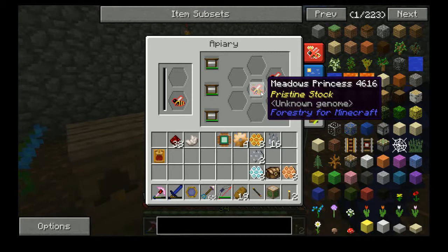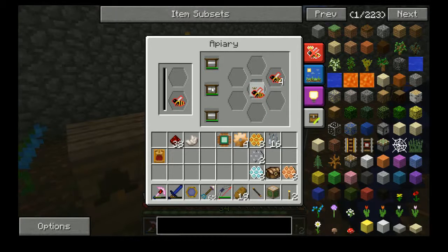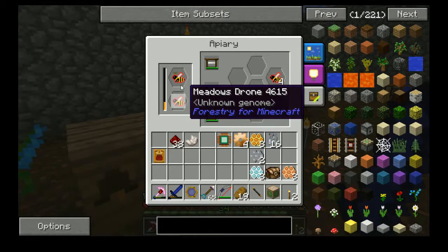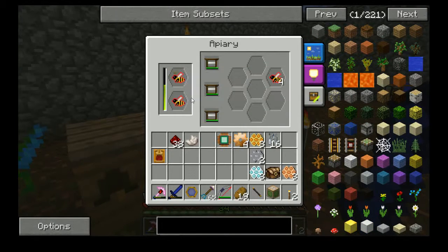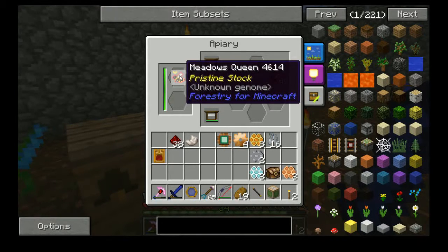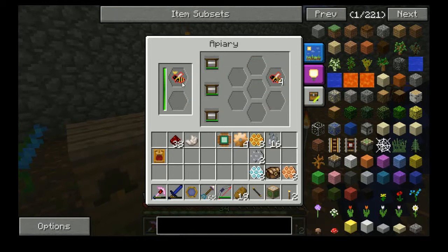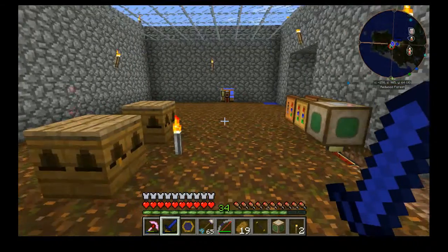Here we have a Meadows Princess and Meadows Drones — unknown genomes, all of them. We've plonked this here, they will mate and it should make the Queen. The reason I really wanted the Pristine is because the Ignoble have a chance of dying — they will not produce a Princess — whereas the Pristine will always produce a Princess and Drone when they die.